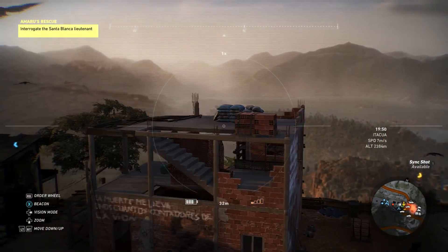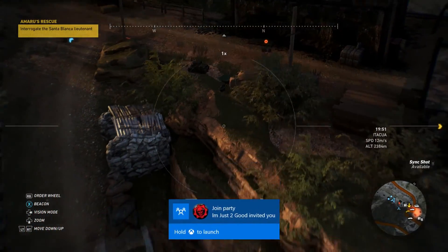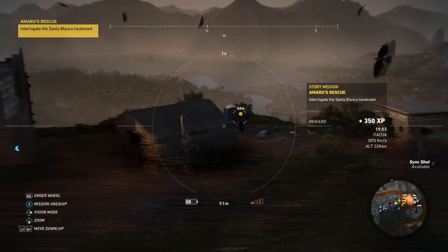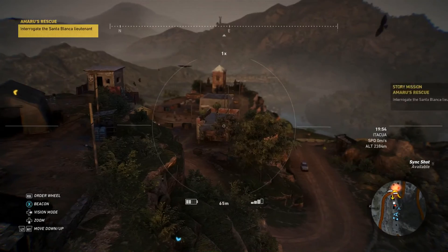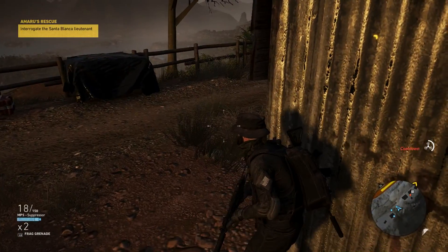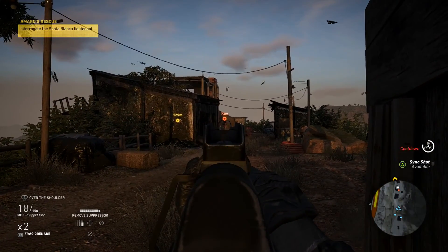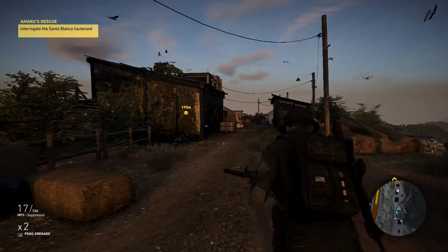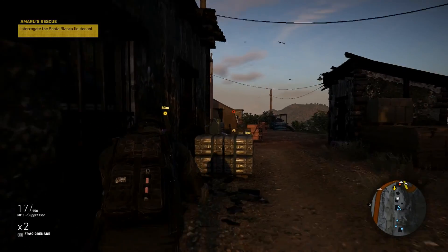All right, so we got one guy. That's our goal, so I don't think we can kill that guy — we have to interrogate him. Okay, here we go. Let's take this down real quick. I don't know if I should do this, probably a bad idea — oh no, it's not. There's a guy right there in the watchtower.